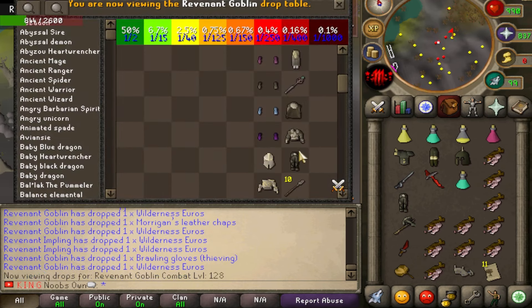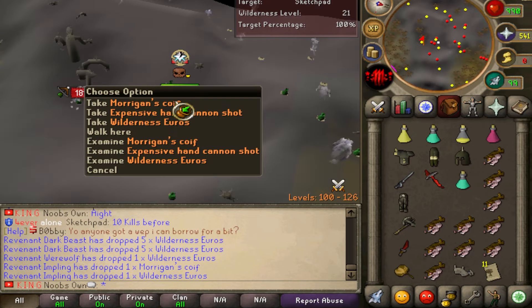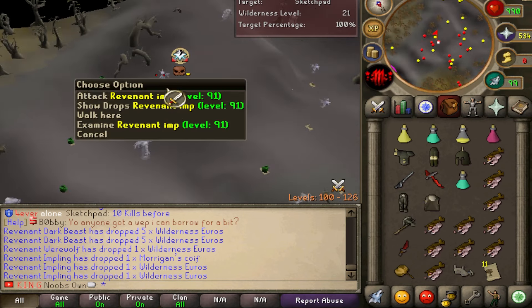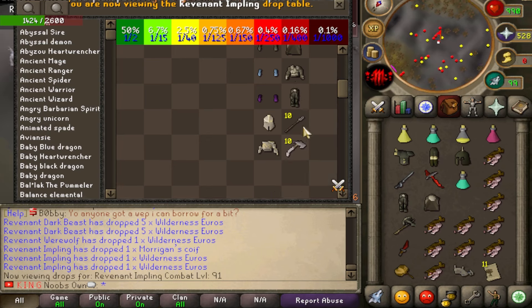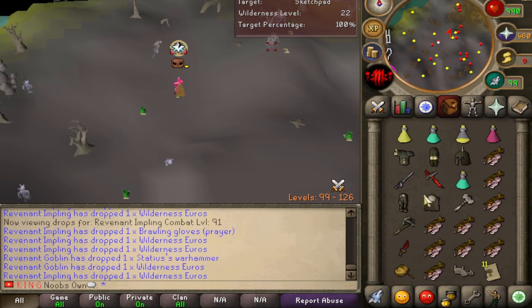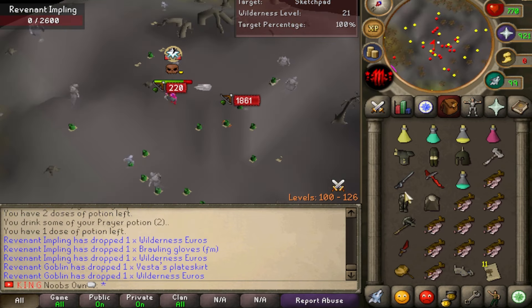We're going for the full set — we also got Morigan's Coif. All we need now is the leather body. Then incredibly, we got another drop: a Statius' Warhammer, and I'm not even 50 kills in. The drops just keep coming — we got the Statius' Platelegs on the floor as well, absolutely amazing.